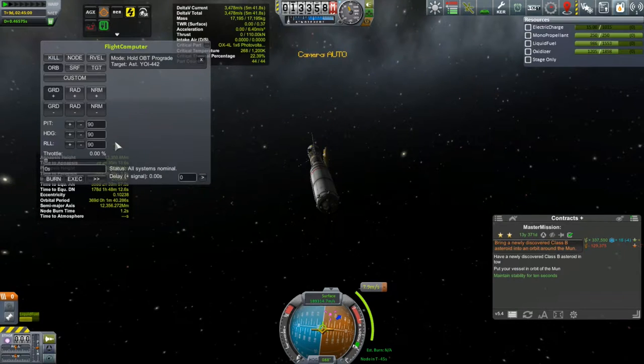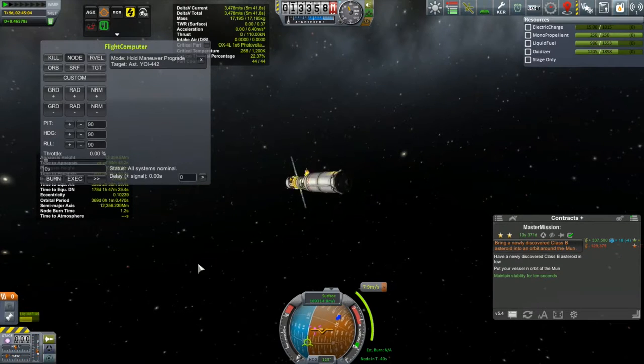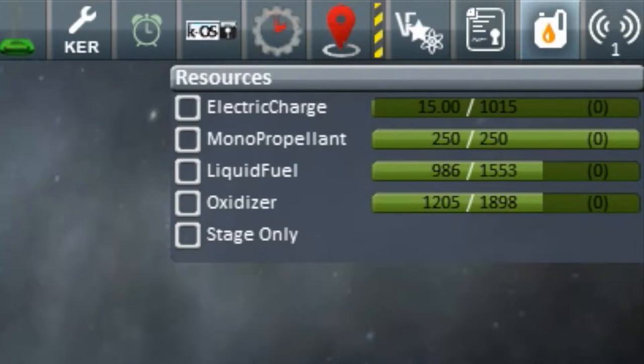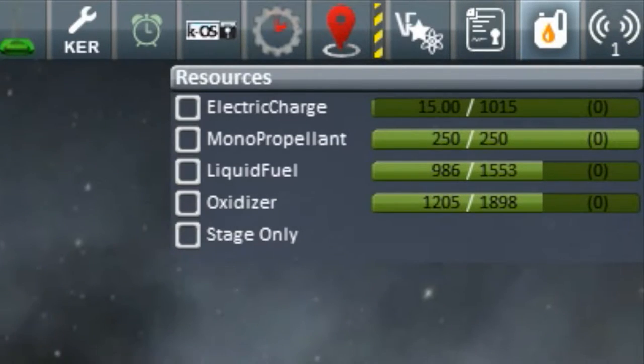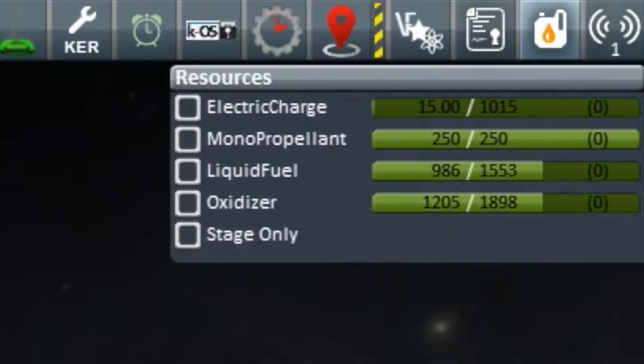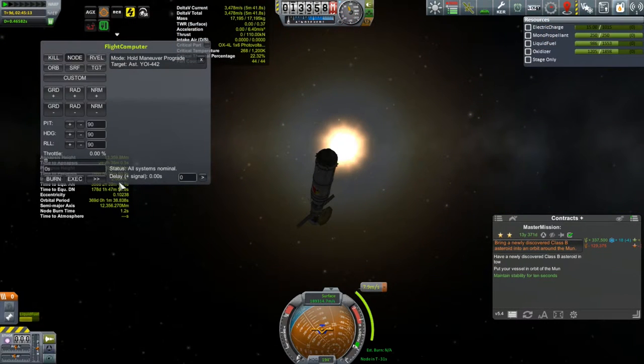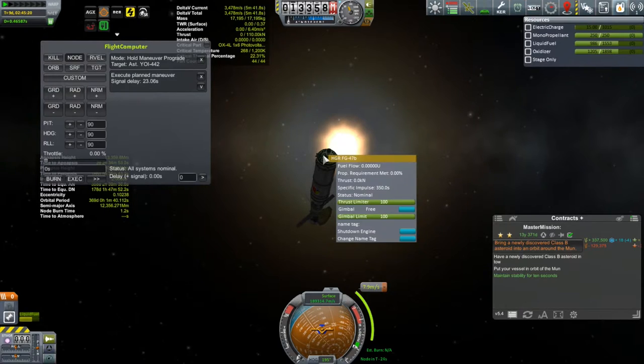I'm going to be using the flight computer because I have about a half-second delay here. So I'm going to have it orient to the node first, and I'm really watching my electric charge, paying close attention to that. I'm noticing that it's not dropping, so those solar panels are still getting enough exposure. I've got to be really, really careful with that. I'll explain that in a second, but I just want to show you there's an execute button built into the Remote Tech flight computer.